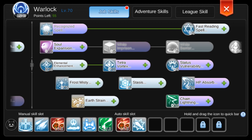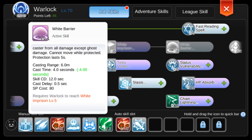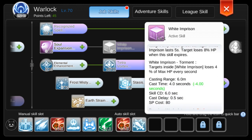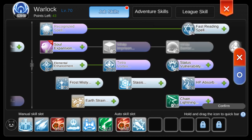Now we can get our most powerful single target spell — Tetra. Max this out. At this point we have 35 Warlock skill points left. Our next target is getting the White Barrier spell, which requires 5 White Imprison and 3 Soul Expansion, so let's level those first.